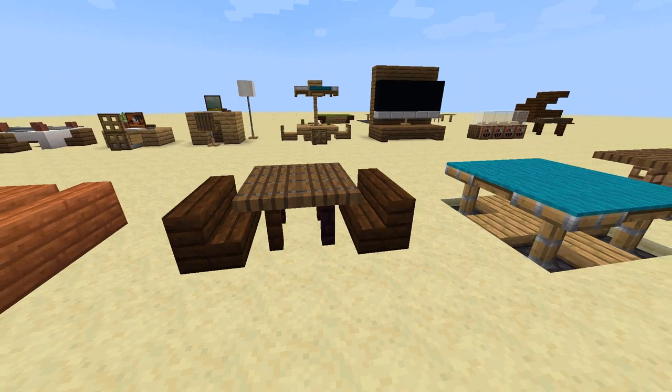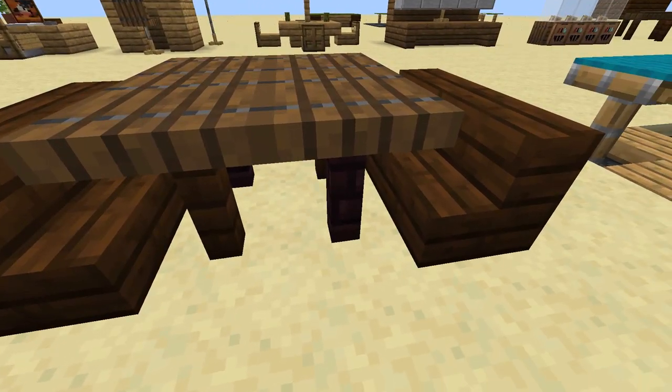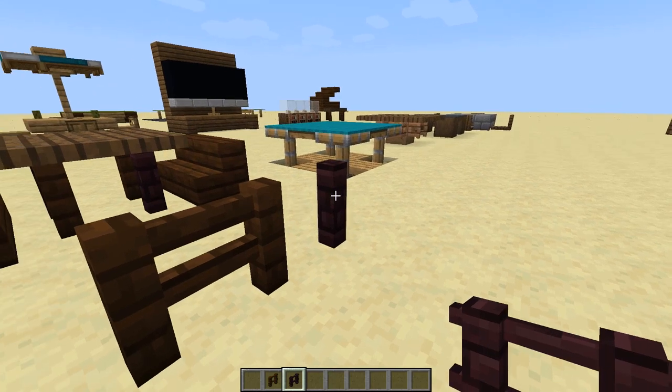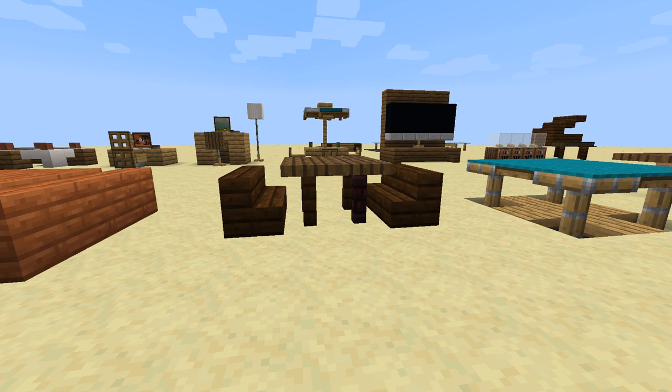With this next design, I have a cool trick to show you guys. The legs of this table are made from dark oak fence posts as well as nether brick fence posts. Normally when you place fence posts next to each other, they attach together. But nether brick posts won't attach to wooden ones, so you can make a 2x2 table like this with simple and straight leg posts. Pretty neat!